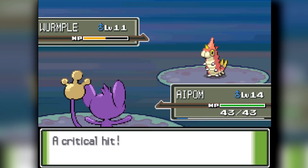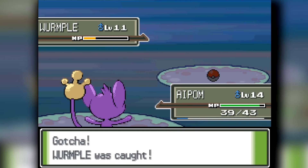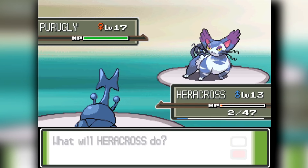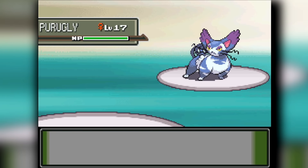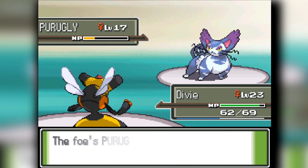We're going to head into Valley Windworks and fight the mini-boss Mars and Purugly. Purugly actually gets slaughtered by our Vespiquen, so good for us. We have some monstrous Pokemon on our team; they're just kind of weak because they're all Bug-type.